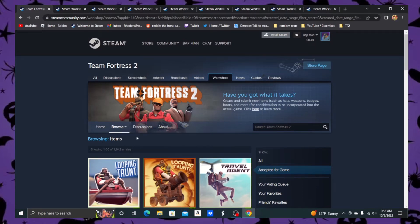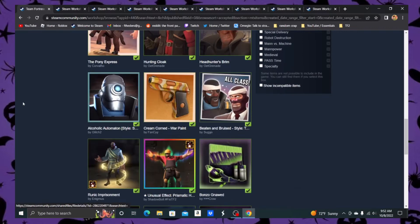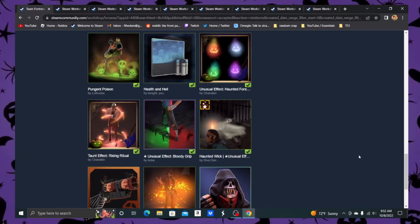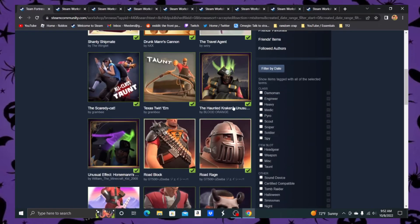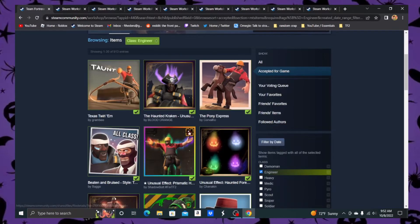Here we are at the Team Fortress 2 Workshop hot page. Got all the new stuff that got added to Scream Fortress — wraps, cosmetics, taunts, effects, whatnot. It's all been really well done, actually. Probably one of my favorite drops so far. But obviously we are focusing on one beautiful little Texan man: the Engineer. Let's get into the first one.